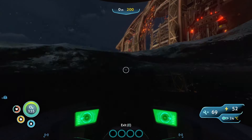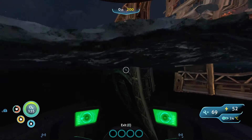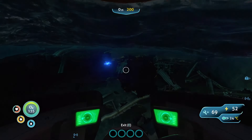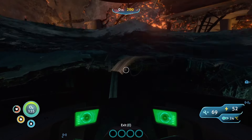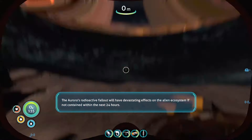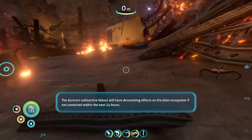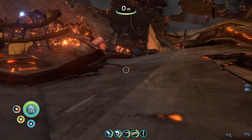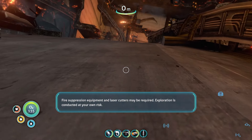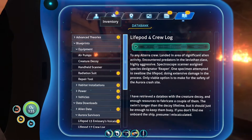Only viable option is to make for the safety of the Aurora crash site. I retrieved a data box with the creature decoy and enough resources to fabricate a couple of them. The swim's longer than the decoy lifetime but it should just be enough to keep them busy. If you don't find me on board the ship, presume I miscalculated. Life form readings in this region are sparse - the Aurora's radioactive fallout will have devastating effects on the alien ecosystem if not contained within 24 hours. Fire suppression equipment and laser cutters may be required.